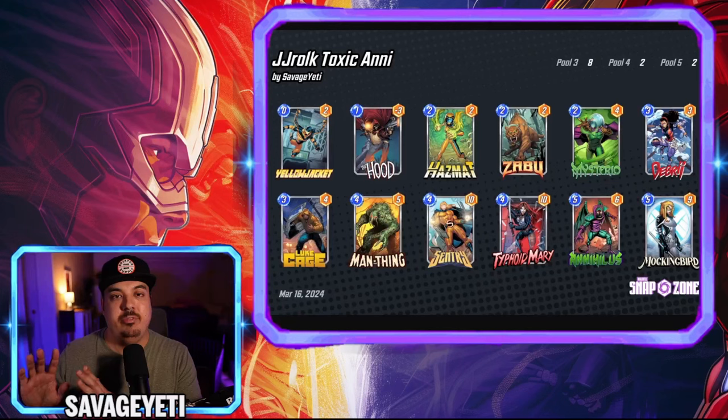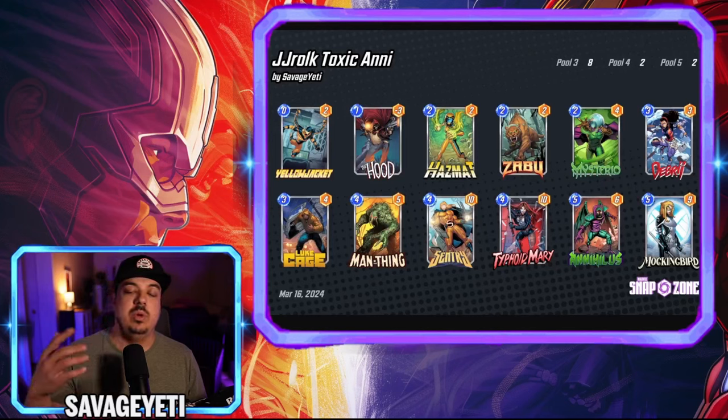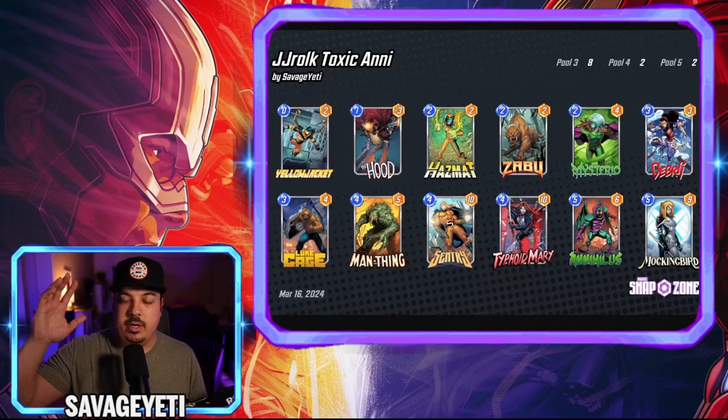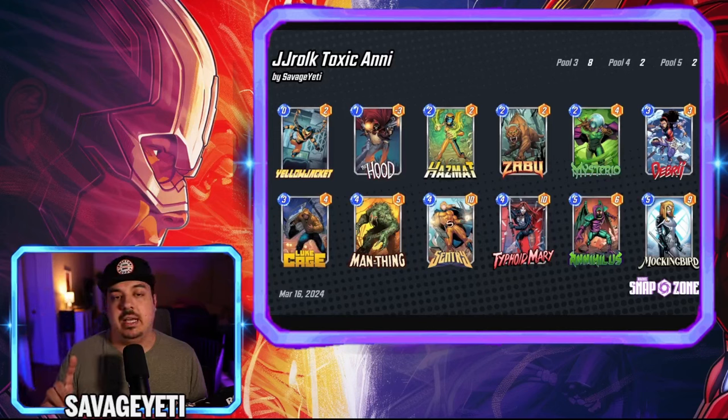If you have Annihilist in hand, playing Century early will be good. If you don't have Annihilist in hand you have to be careful about playing Century without filling up the right lane. One of the good things about the deck is you're able to fill up that right lane later on with Debris or a cheap Mockingbird, then drop Century without getting that negative ten if you don't have Annihilist in hand. Turn four: Century or Typhoid Mary. Turn five: I like to save Annihilist for the last turn. I feel like people think you're going to drop Annihilist on turn five, you don't, so they play around it, and then you drop it on turn six.